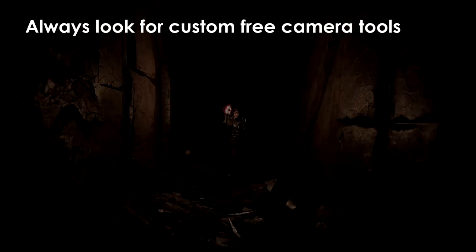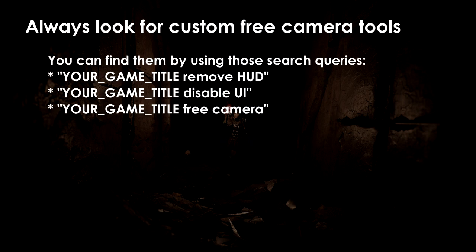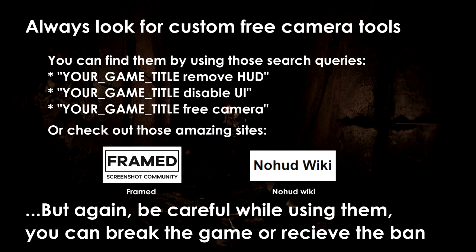There are different solutions for each game, so I won't cover them in this video, but in order to find them you need to use search queries like the game title with 'remove HUD', 'disable UI', or 'free camera'. You should also check sites like Framed and NoHUD Wiki — they are great sources to find the right camera tools, so be sure to check them out.